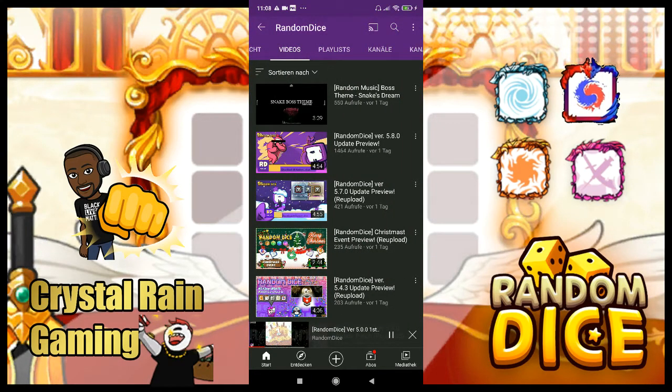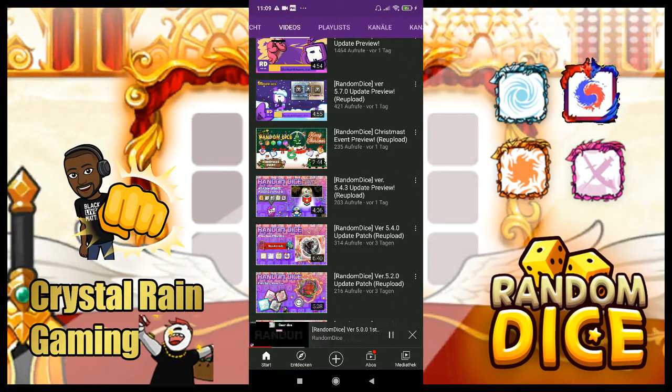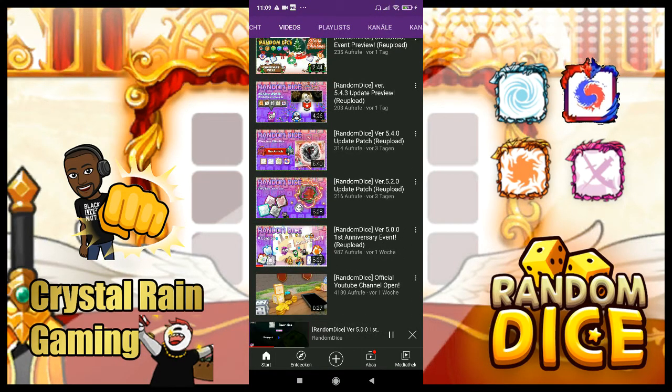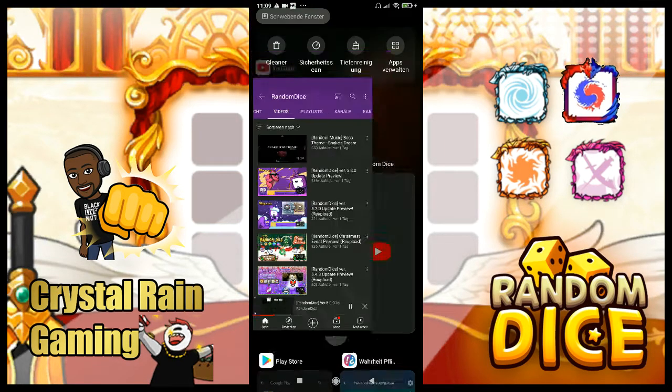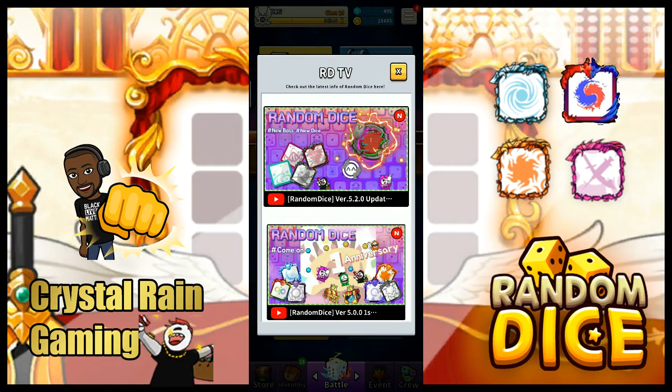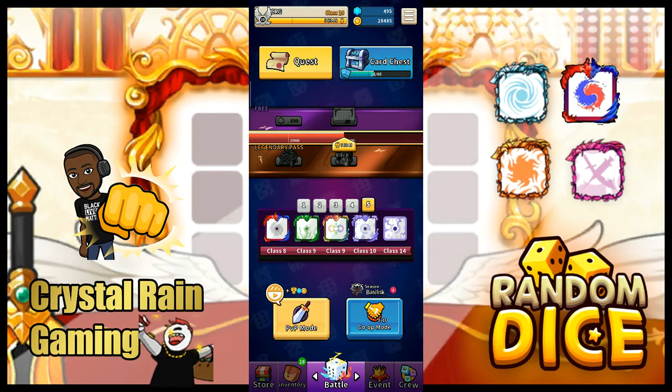They post every update here as well. I noticed it's showing the old Christmas update - it's very old content. It looks like this was re-uploaded to the main channel. I was wondering if there were new dice coming, but it's just the Scope dice, Bounty, and Rock - some re-uploads.